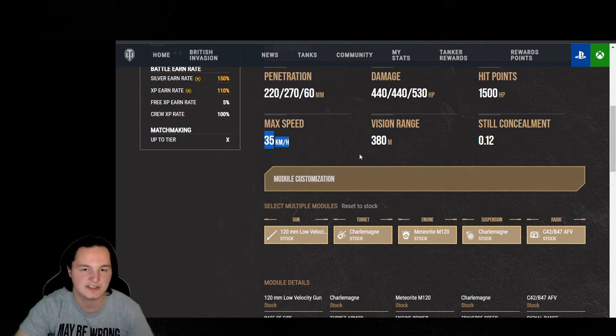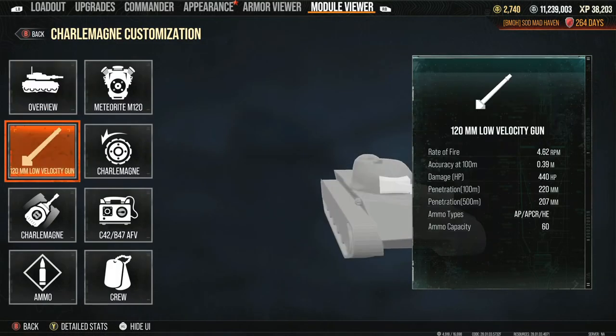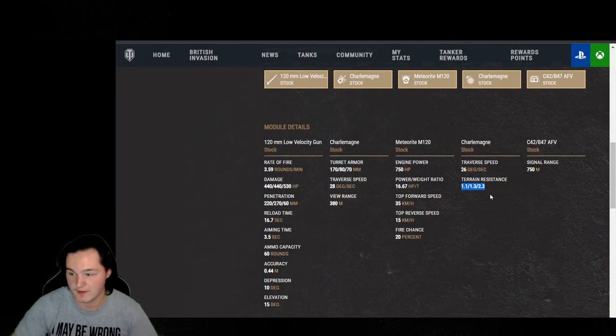Max speed 35 — this actually doesn't hinder the vehicle because of its power-to-weight of 16.67. Engine power is 700, reverse speed of 15 which is comfortable — not the fastest, but definitely not the slowest. You're going to be able to get in and out pretty easily. Terrain resistance is 1.1, 1.3, and 2.3. If you're going to be getting your hands on this, Born Leader and Off-Road Driving are two perks I would recommend. I did not experience my ammo rack getting hit at all even though the ammo rack is located in the back of the turret, slightly on the side. I was pretty lucky fire-wise — 20% fire chance is a little bit uncomfortable.